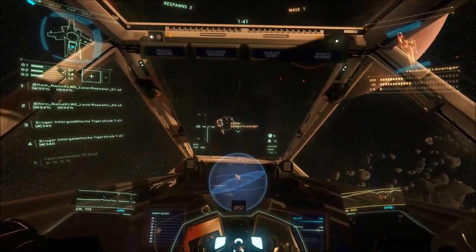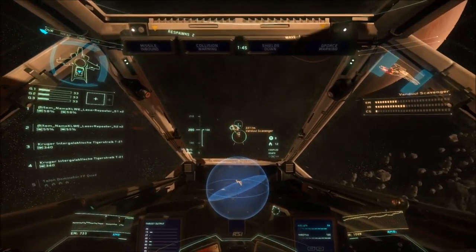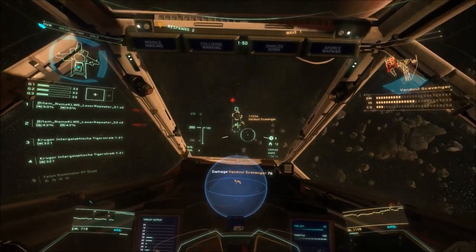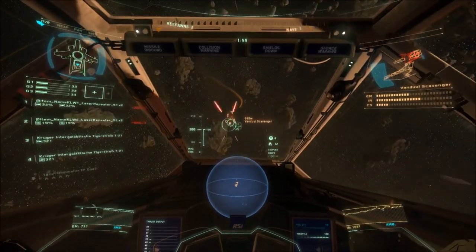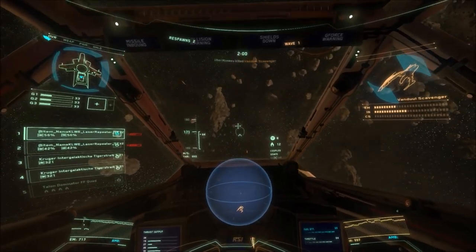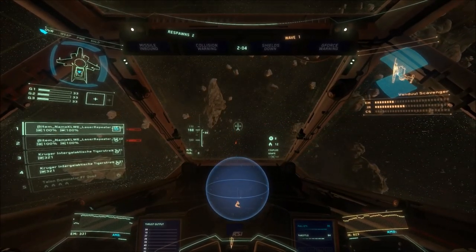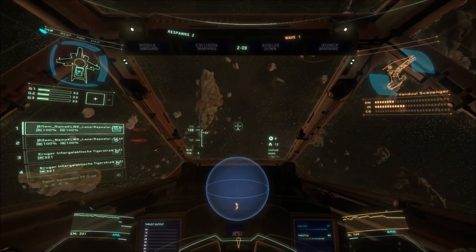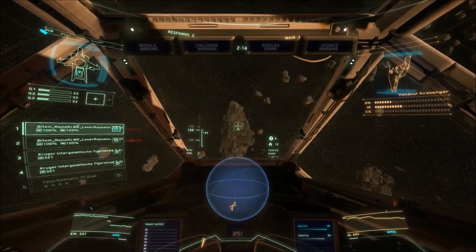Then you have distortion cannons — weapons specifically built to drain a system's power and shields. They do high damage against shields and sap the power of those systems, but do minimal damage to hulls and armor. An example would be the Sucker Punch, which is commonly used. Finally for energy weapons, we have neutron cannons: slow firing, massive damage, but they generate a huge amount of heat and take tons of energy to fire — they're great but really hard to use.